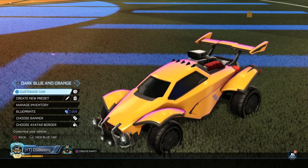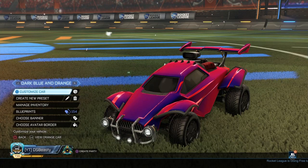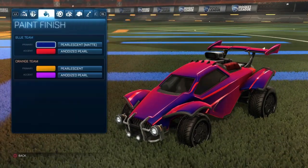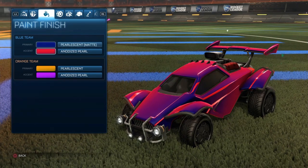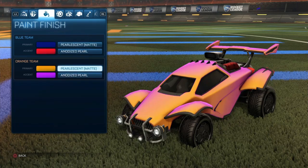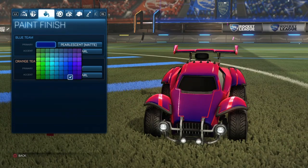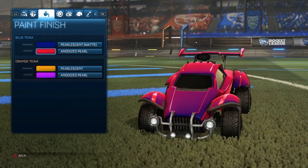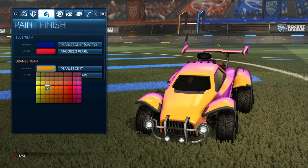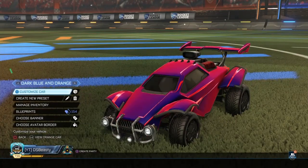Moving on — I have my dark blue and orange preset. It's the same orange concept but this one is a lot cleaner. It uses the Crimson Slimline and anodized matte paint finish. I have the dark blue and the red colorways for this. I'll quickly go back and show the blue one just because I forgot to earlier.